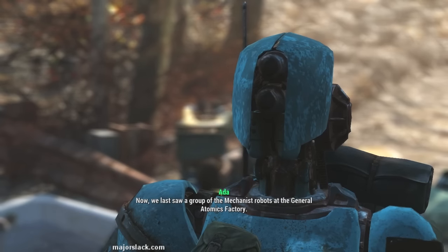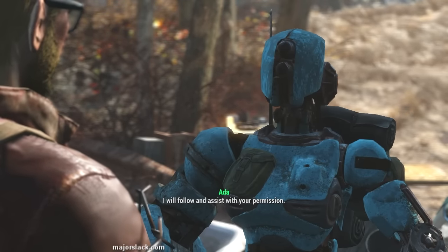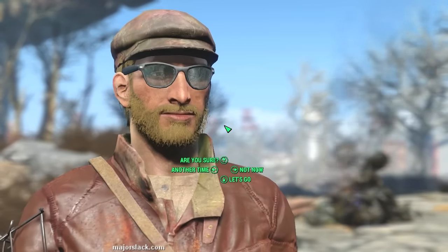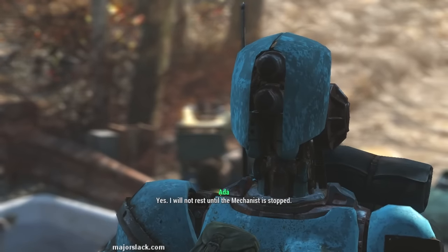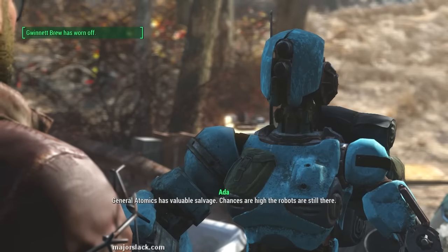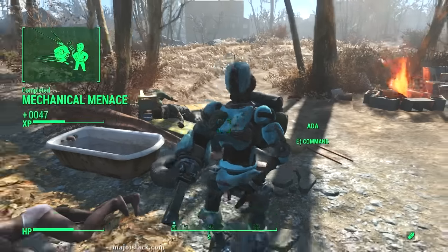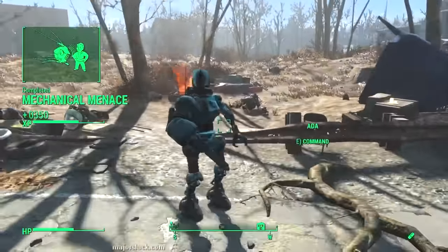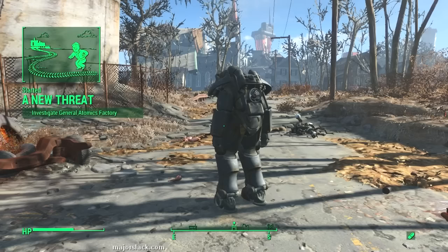The only information Ada has about the Mechanist comes from iBot broadcasts — false claims of peace and justice, while these robots bring only death. She asks us to assist her in stopping the Mechanist. In return, she can give us the schematics to build our own robot workbench. Our last confirmed sighting of Mechanist robots was at the General Atomics Factory — we may find information there that leads us to the Mechanist. Ada will follow and assist.